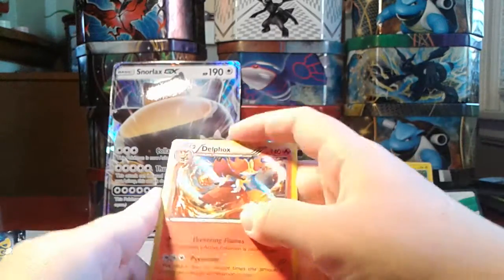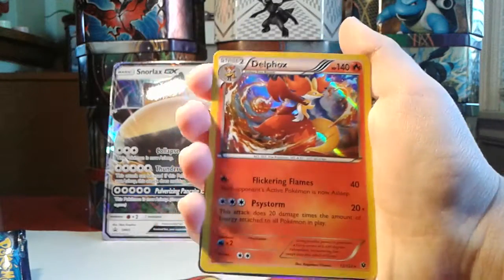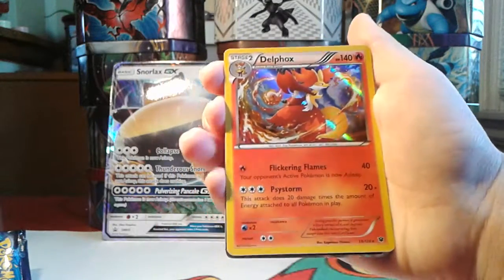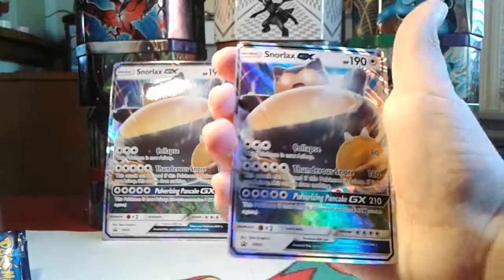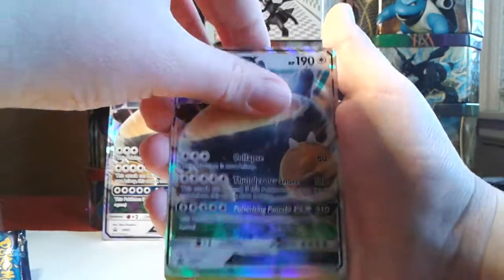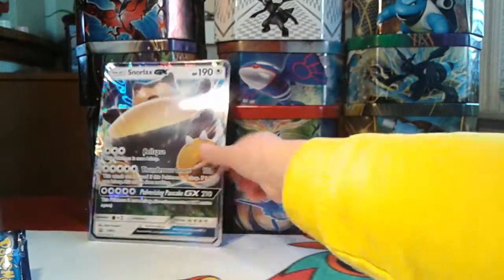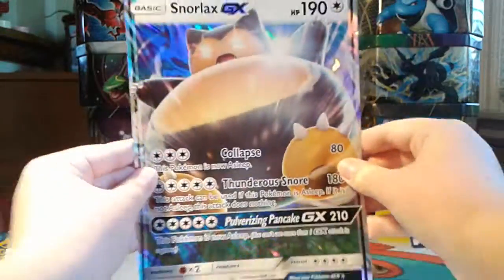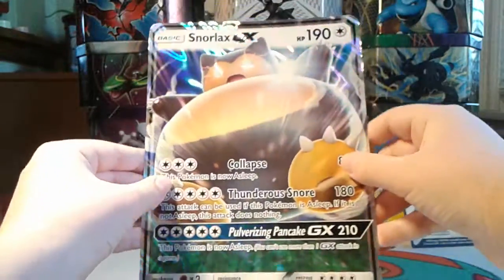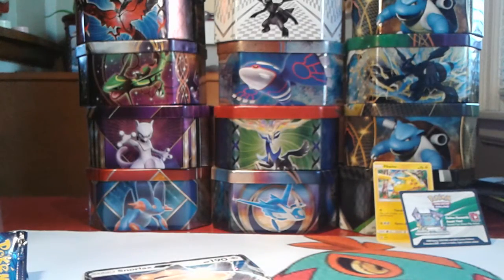Quick recap: Hollow Delphox — holows are always nice, and that's a really cool holo actually. Then we get this awesome Snorlax GX, and finally the old-fashioned Snorlax and our humongous Snorlax GX card. Thank you so much for watching. This has been SwaggyLucho05, and I will see you in the next video.